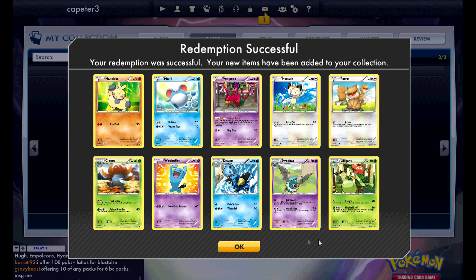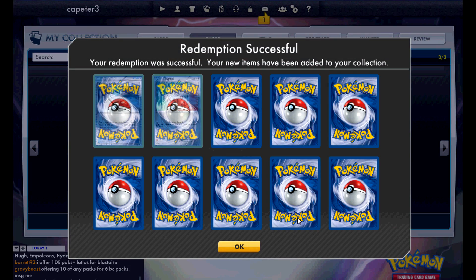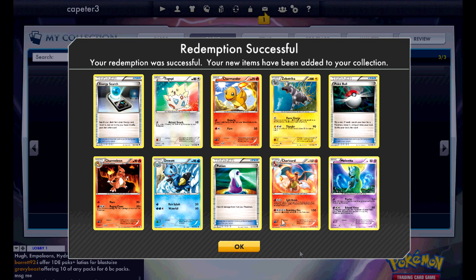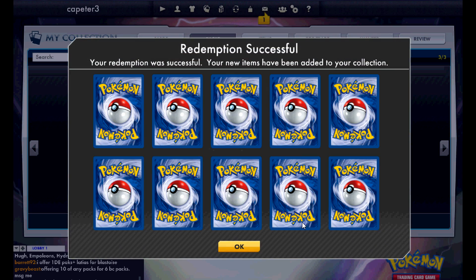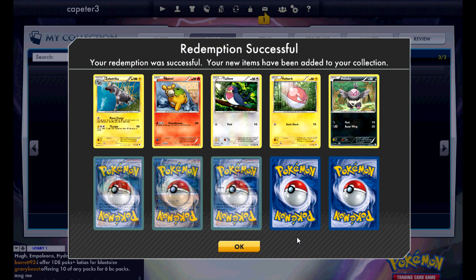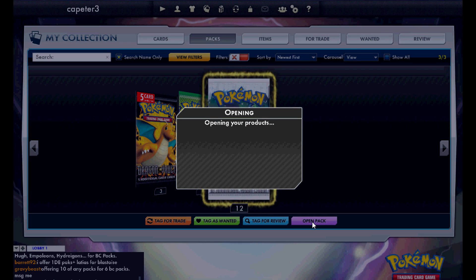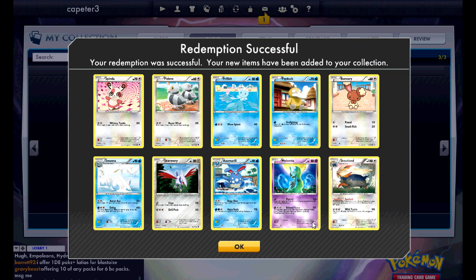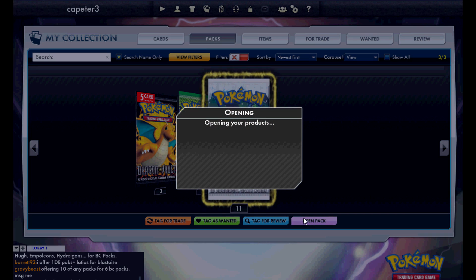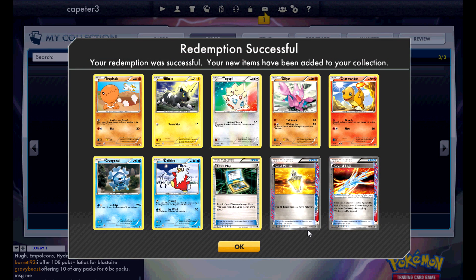A Town Map, more non-holo rares. There's a Charizard. Meloetta is pretty cool, but still not the greatest. Another Skyla — so that was a good pack. Meloetta and Stoutland. I've got three Stoutland now, so I could always make Quad Stoutland.